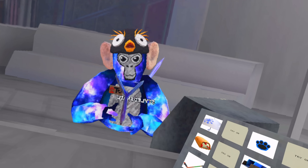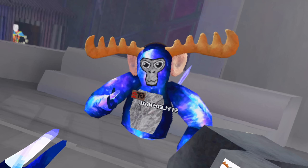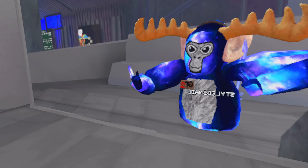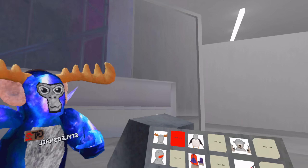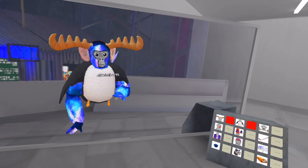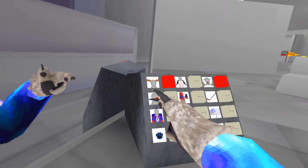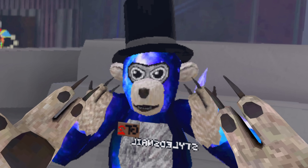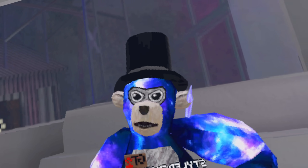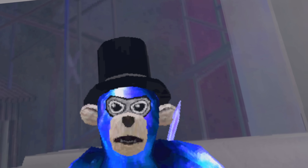We got the penguin hat. We do have some more to look at. We got the antlers — they're pretty big, although I can't see them really being something you'd be able to hide with because of how big they are. We got the penguin body — it flaps around, that's actually awesome. I love that. I've got a bear face and claws.